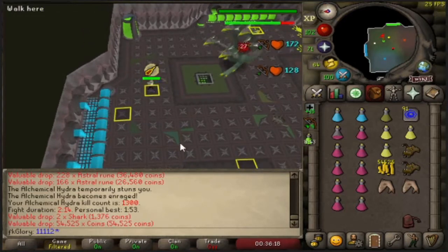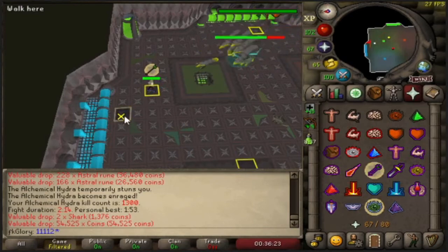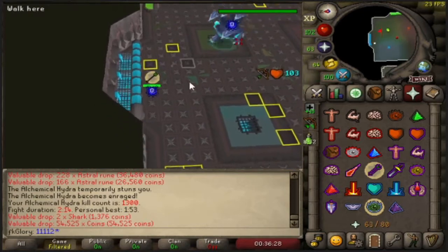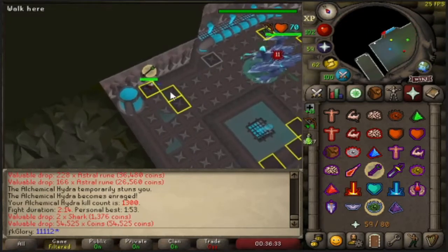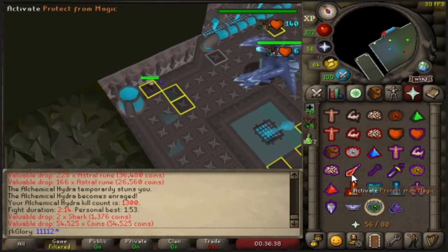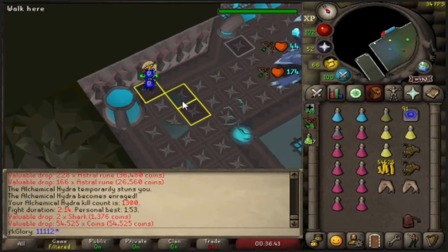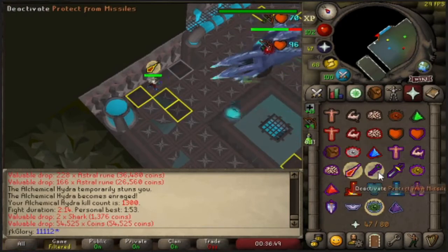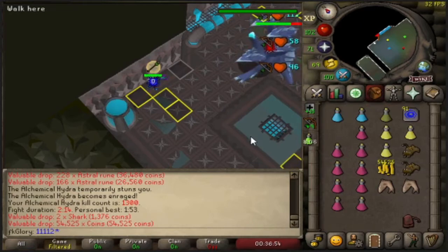Then we two-step over to this square. Wait for him to change form, then straight onto this one — pull him straight onto the water fountain, then two-step down. Easy, straight into the corner. When the electric gets into an L-shape away, click into the diagonal square and straight back against the wall. Don't move until he changes form as well.